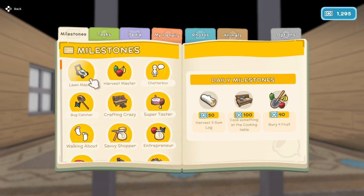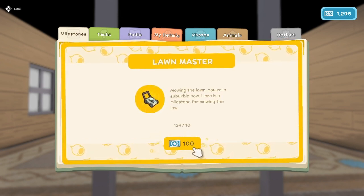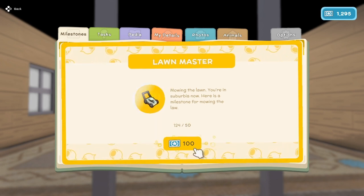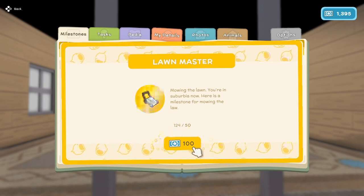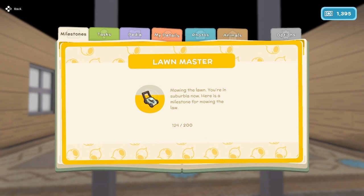Harvest 5 gum logs - how do we harvest that? Is that like chopping the tree down? And milestones we've completed: lawn master. Mowing the lawn - you're in suburbia now. There's a milestone for mowing the lawn. We've done that 124 times, and we got 2 milestones: one at 10, then one at 50. The next milestone is at 200.